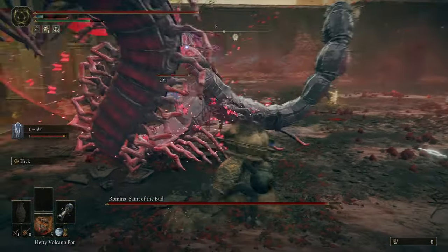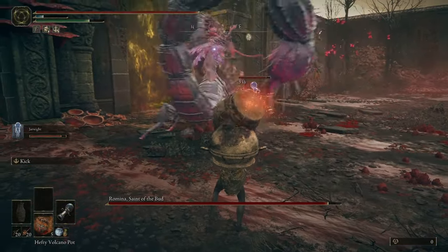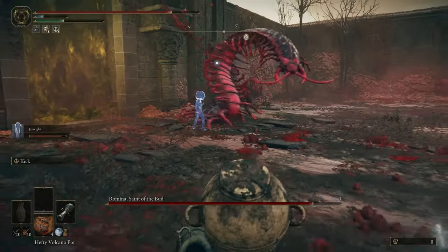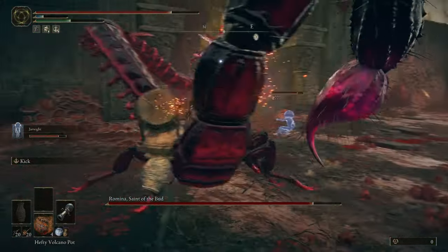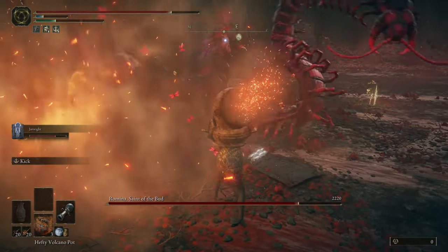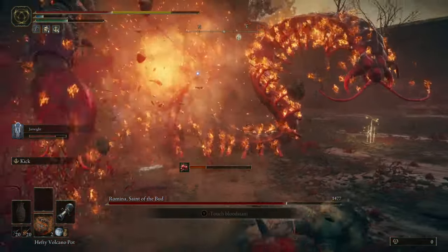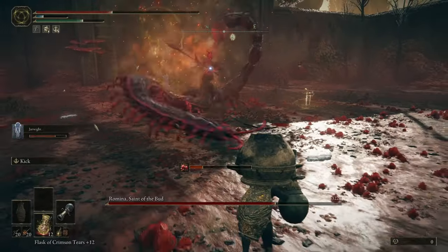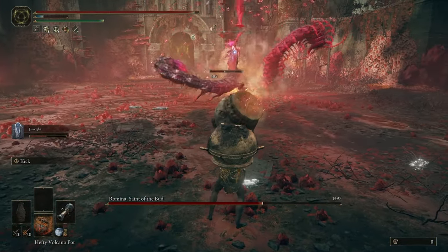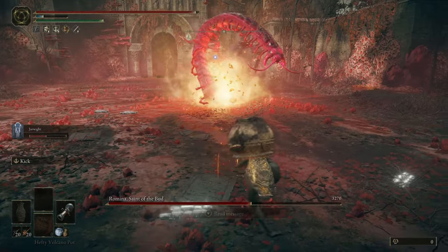Romina is weak to both fire and frost so I opened with a freezing pot that instantly procs the status effect. The reason it's been hard for me to use the hefty pots isn't because they're bad — they're actually really good — it's because they take so long to throw. I usually either need a distraction or to hit-trade in order to get the hefty ones off. Either that or I'm just bad, which is partially true. There are definitely attacks that give me a long enough punish window, I just think I'm sometimes a little bit impatient.